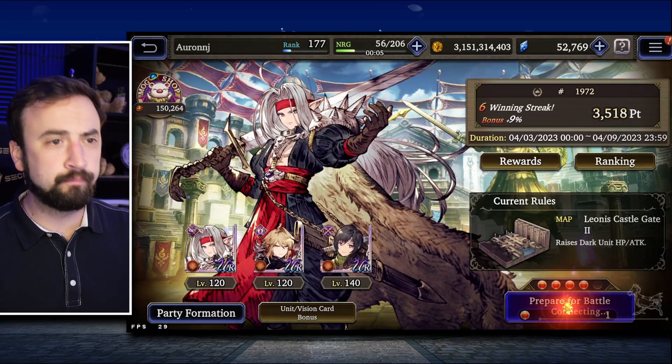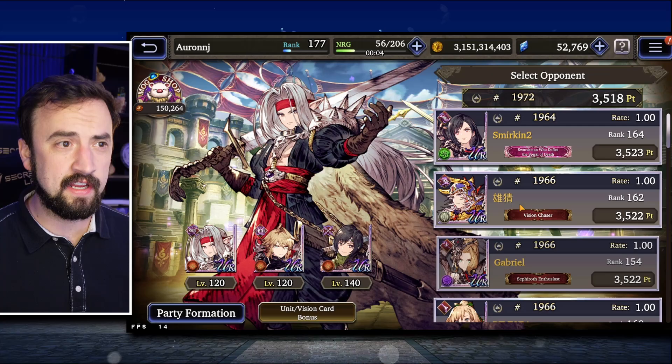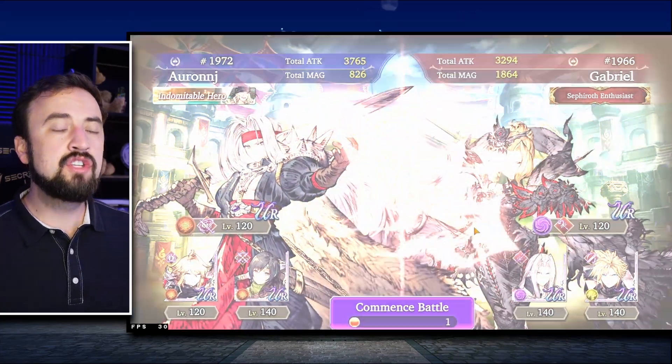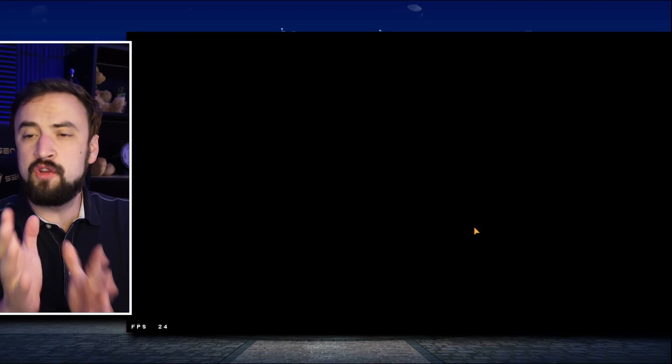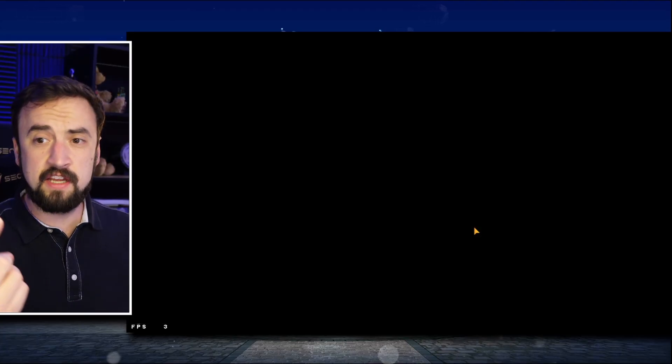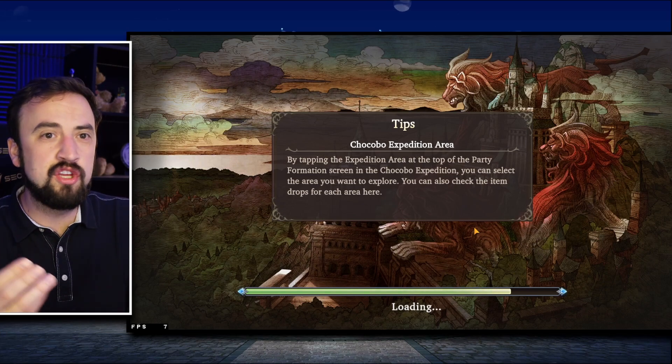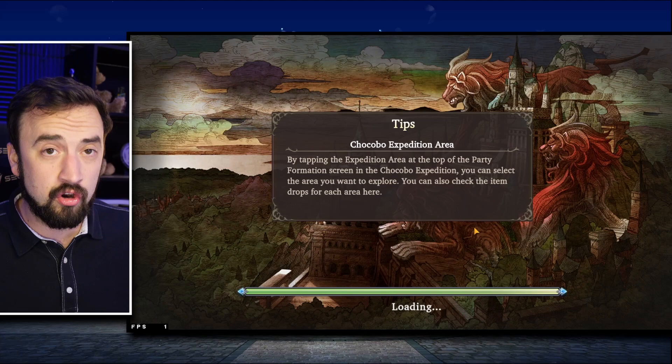The question I had was: is Yuffie going to — if you leave both those buffs on, Yuffie's agility buff and Pissarro's agility buff — will they just buff each other's agility and essentially have Yuffie waste a turn?